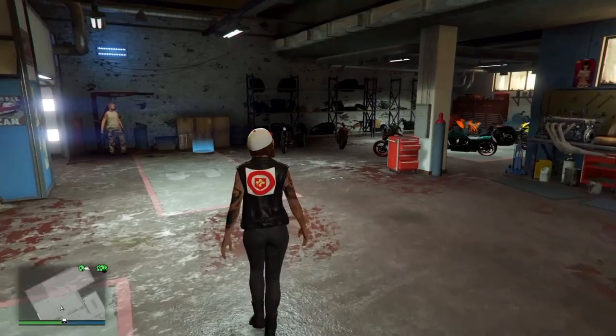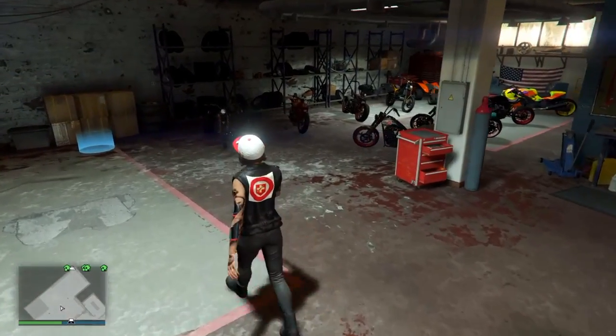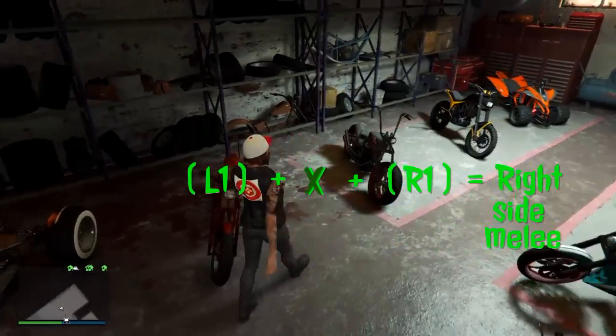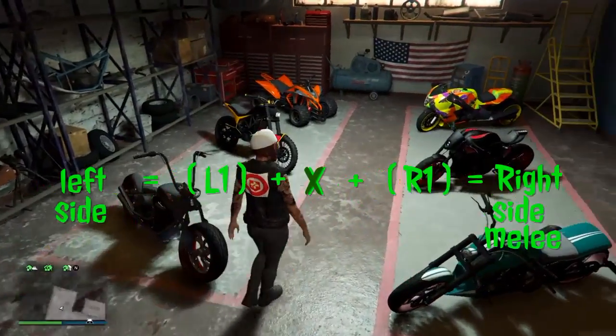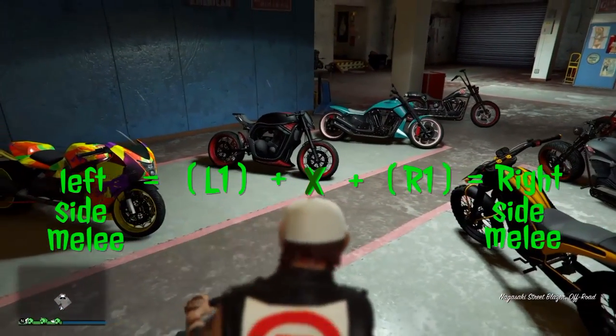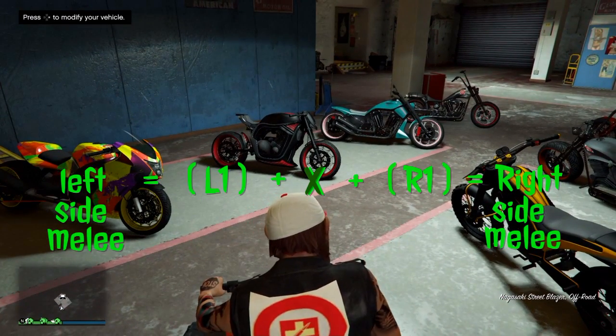I don't really know if this was part of the biker update, but we can now use melee weapons on motorcycles as you can see on the screen. While you're on a motorcycle or four-wheeler, it's X plus R1 to do a right side melee and X plus L1 to do left side melee.